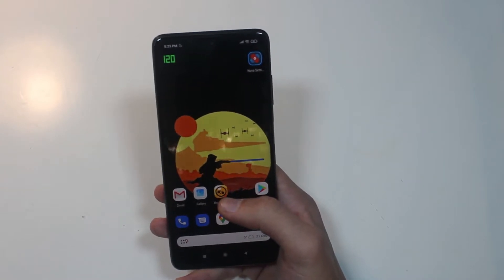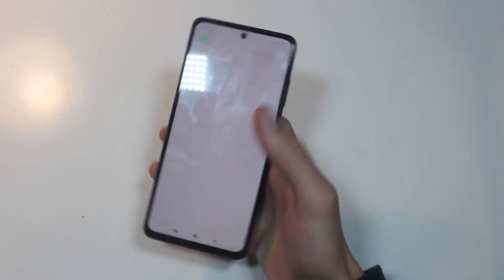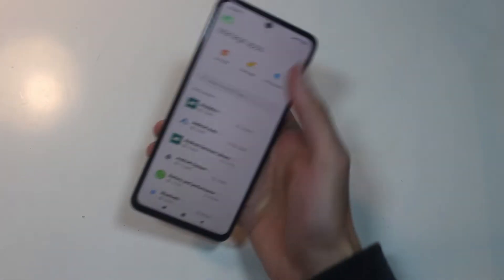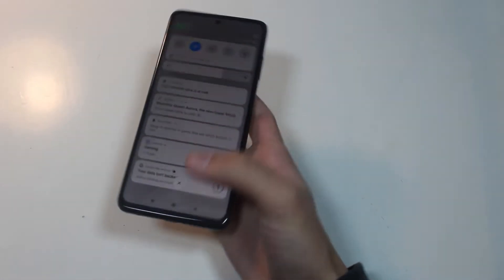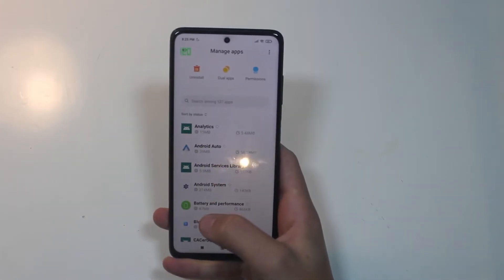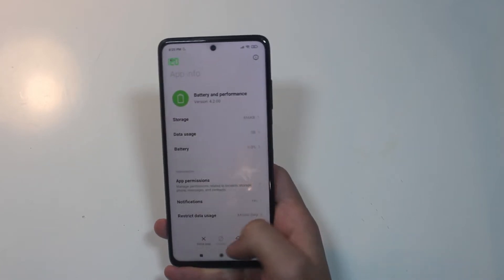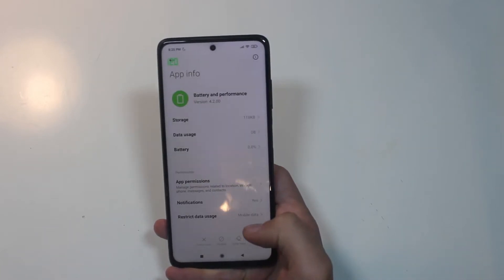To fix that, you need to go into Manage Apps, or you can find it in the settings, and you have to find Battery and Performance, and you just clear the data — and that should do it.